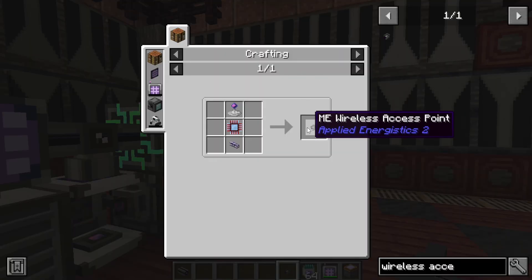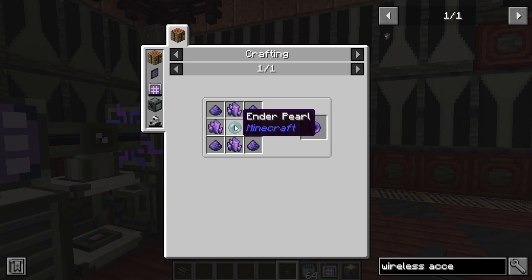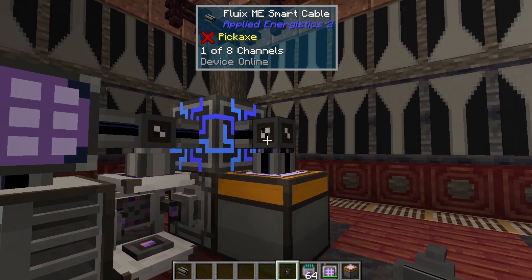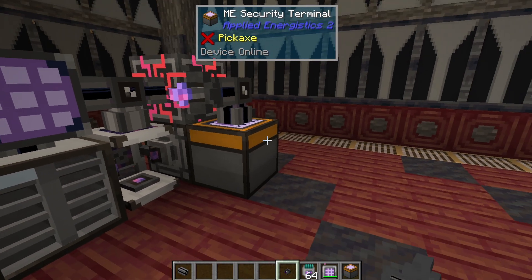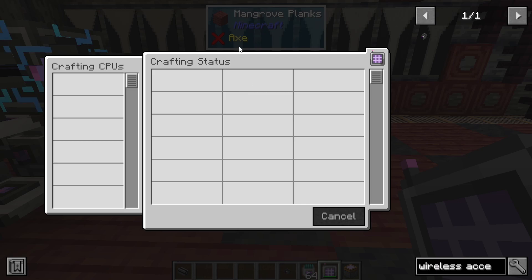The main thing limiting your max range — and even having these set up at all — is frankly how many ender pearls you can get your hands on, because that's the main blocker from here on out. You can just put a wireless access point on any cable and it will turn on showing device online. Then you right-click your terminal and have access to everything, including the crafting terminal. You can also see the status of any jobs in progress, just like the normal crafting terminal.